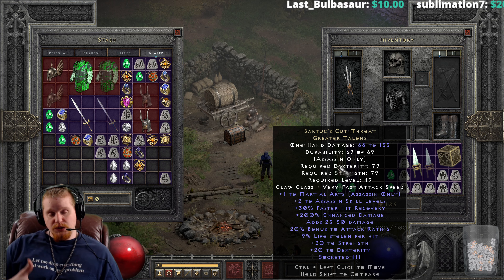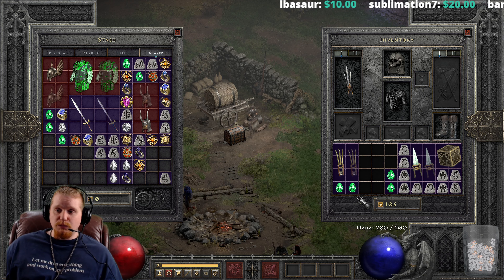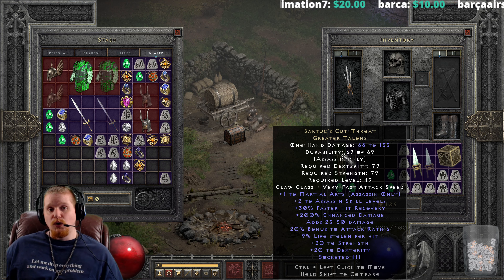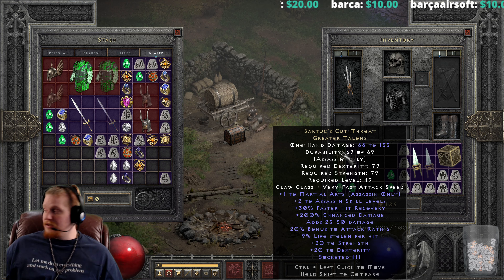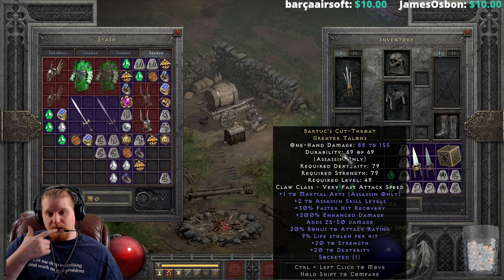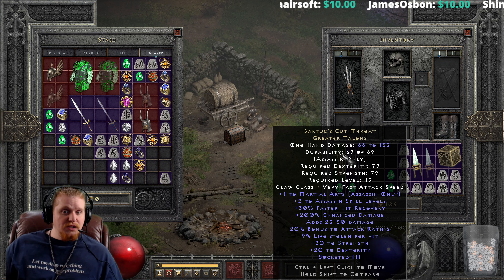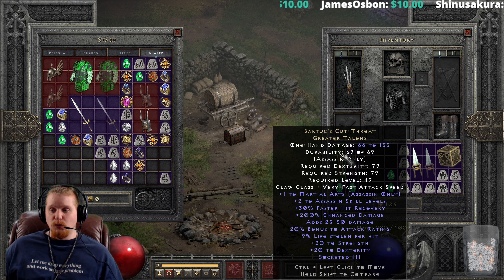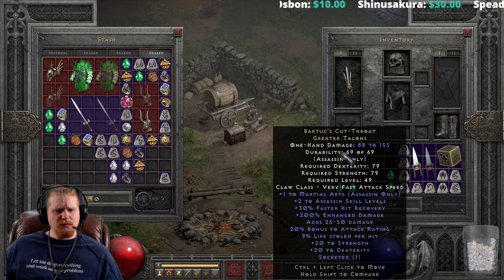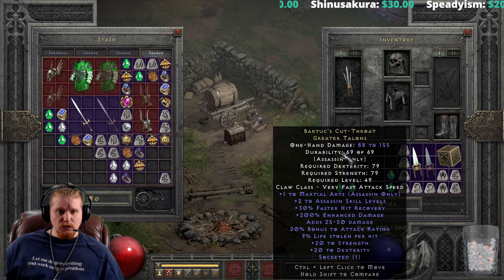It is also very important to note that claws are never seen at their correct attack speed unless they are on an actual Assassin. So if you look at this on any character that is not an Assassin, it's going to say it's extremely slow, which is kind of silly because non-Assassins can't even wield these things anyway. It's like they wanted to prevent people from taking advantage of the fact that it was a fast weapon, but then restricted it from all classes except Assassin. So what was the point?